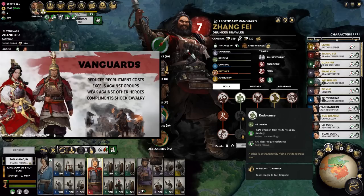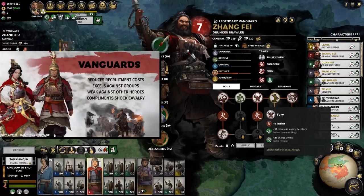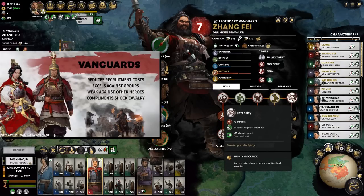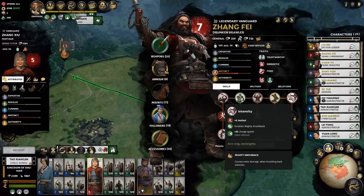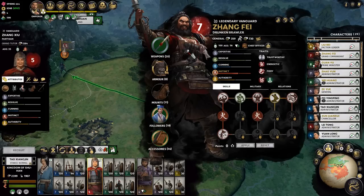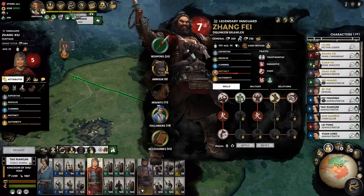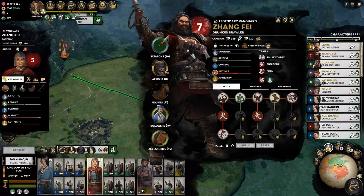This is Zhang Fei — the Drunken Brawler. He has 25 campaign movement range, decent instinct for fighting, plus 10 morale charge bonus, plus 50 speed charge bonus, plus 25 charge speed. You're going to want this guy in a cavalry unit. They're great — you can send them against entire units, so make sure Zhang Fei is in a cavalry unit.